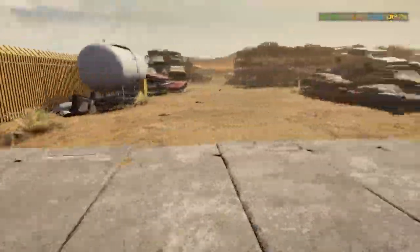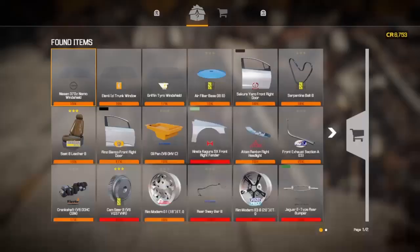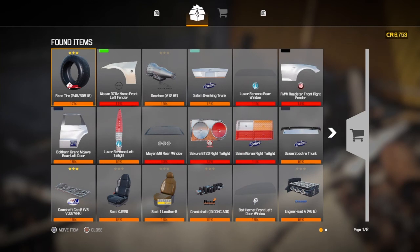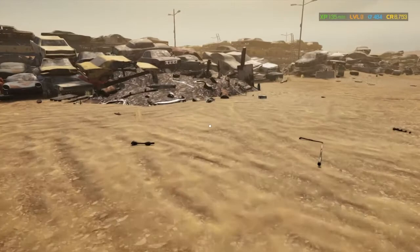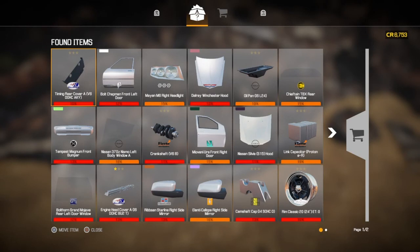Here we are at the junkyard — this is actually one of my favorite places to go in real life. We're going to search through all the piles and see what's in here. Not a whole lot so far. There's some engine heads — if I could repair parts I'd definitely take those. I wish there was a run option because we walk really slow.